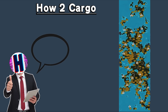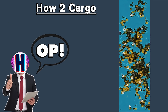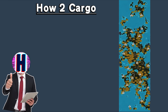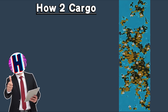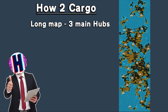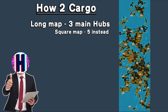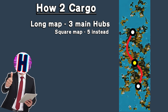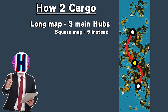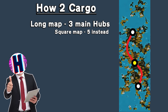Now let's talk about the most overpowered way of doing cargo in this game hands down — it literally does it for you and no one's using it. I discovered this the other day and it absolutely blew my mind. In our case we're using a longer map so we only need three main hubs. But if you're using a square map you need five — one in the middle and four surrounding it on each side of the compass. Because we're using a longer map, we're going to have two on either side north and south and one in the middle.